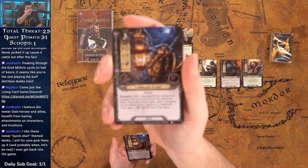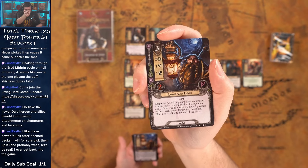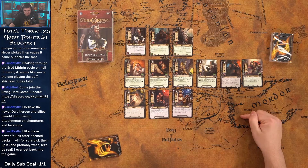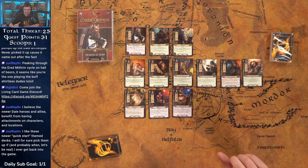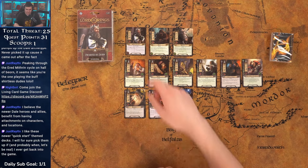Got the Longbeard Elder — three cost, two willpower, one/one/two. After he commits to a quest, look at the top card of the encounter deck: if it's a location, place one progress on the current quest; otherwise he gets minus one threat until the end of the phase. I run Longbeard a lot especially with Dain — with Dain he pumps up to three willpower. Longbeard and Dain are good friends.